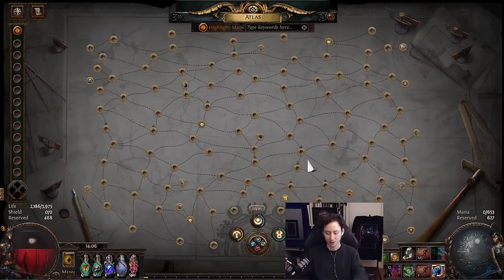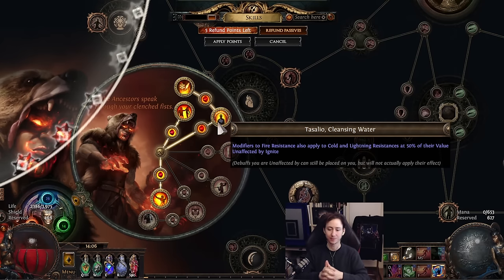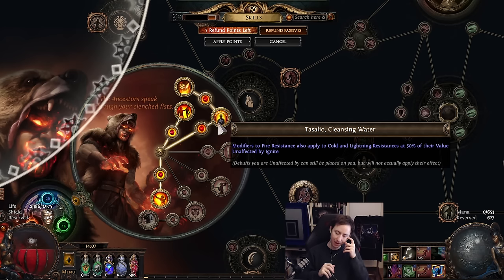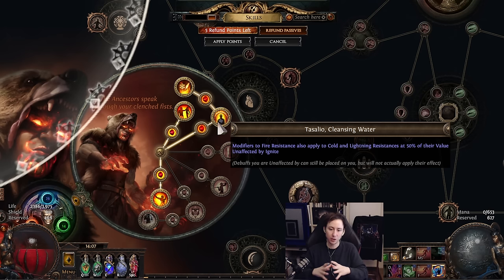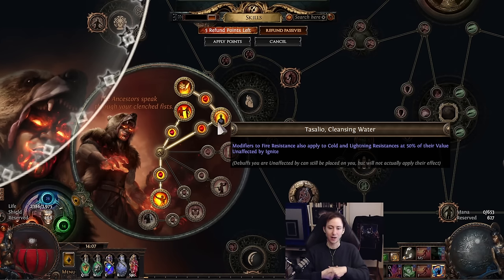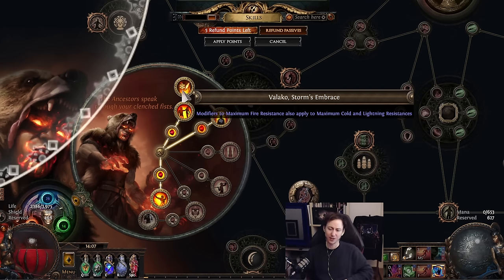Chieftain gets access to Tasalio's Cleansing Waters, which says you are unaffected by ignite. There's a very clear distinction between unaffected and immune: immune means you are not being inflicted with the ailment at all, but unaffected means you are inflicted by the ailment but it is not negatively affecting you. That is the reason why we can carry around that ignite and why the whole build works. It's also possible to do this on Elementalist, but you'd need boots that grant unaffected by ignite.